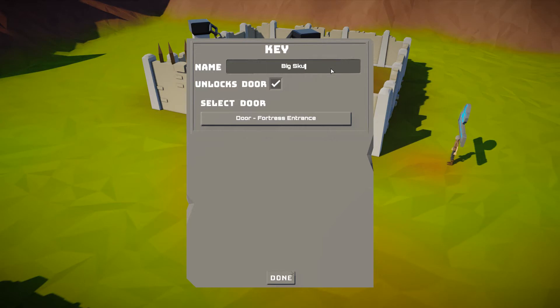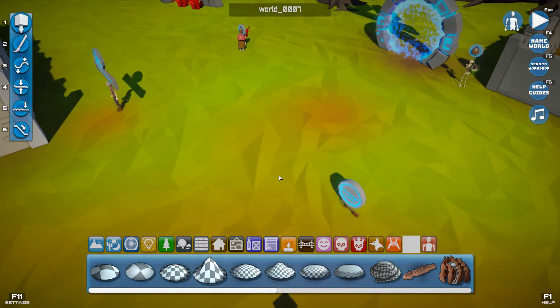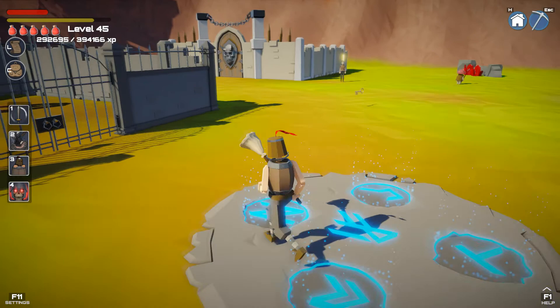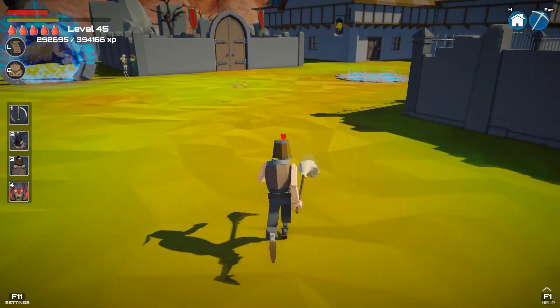Much like portals being locked by a quest — where the game automatically turns that portal off at start — it's the same thing with keys. If you set a key to open a specific door, the game will detect that at startup and lock that door until you've got the key. So if we go into play mode now, the previous door that was locked — the inn — is now open because there's no key for it anymore, and the big skull door is now locked because this key is set to unlock it.